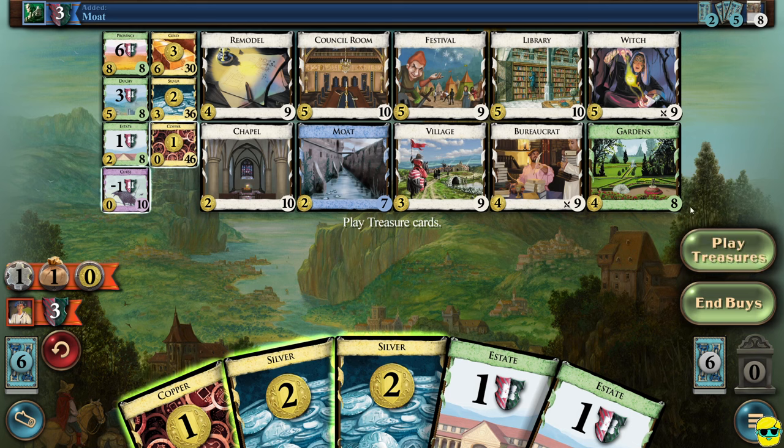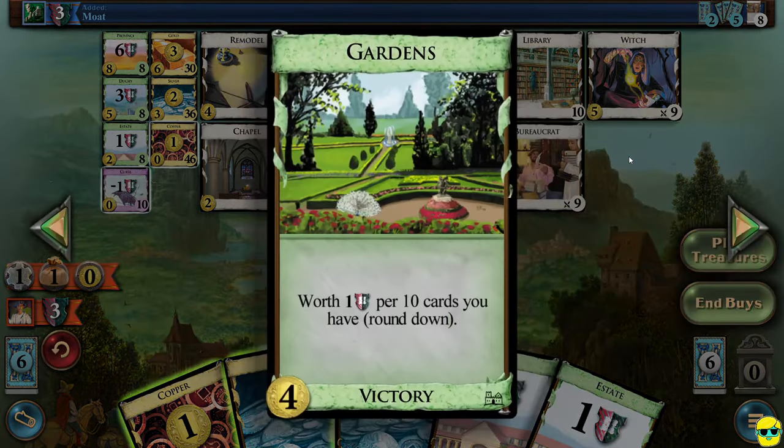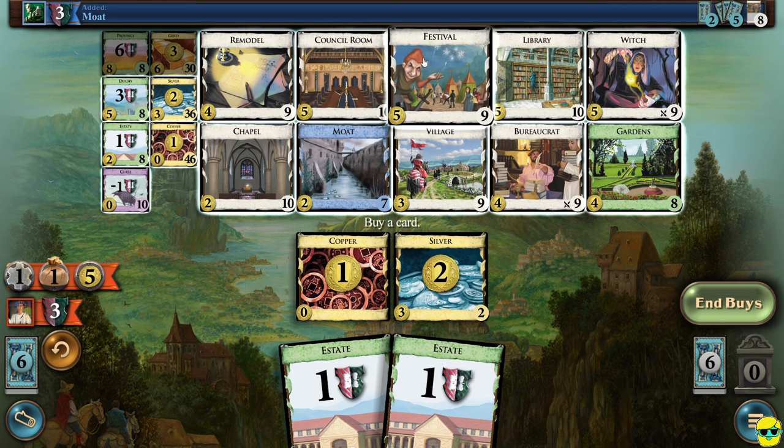I'm going to play treasures. The gardens are worth mentioning — they're very good with a larger deck, but if you're going to go chapel or remodel things to thin your deck, then gardens become less powerful. I'll go ahead and play treasures — we've got five, and I'm going to go festival all day long.